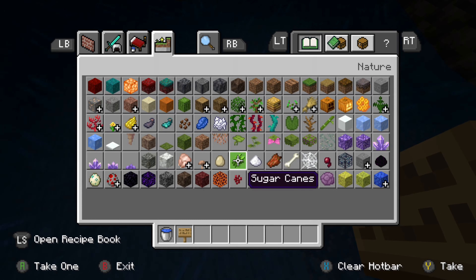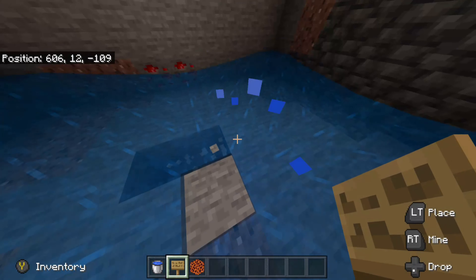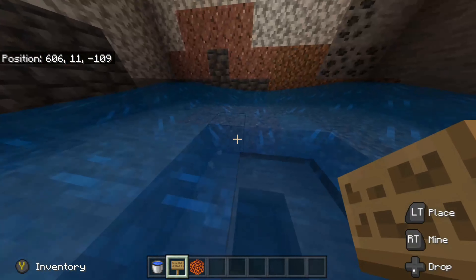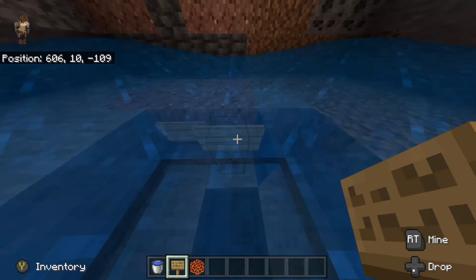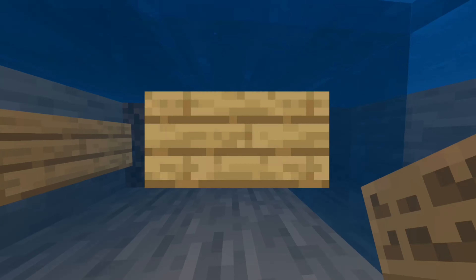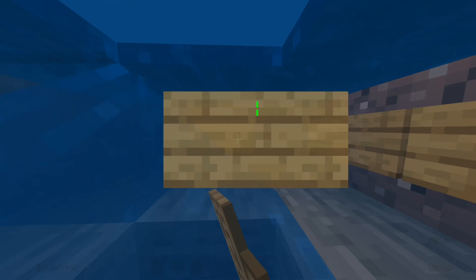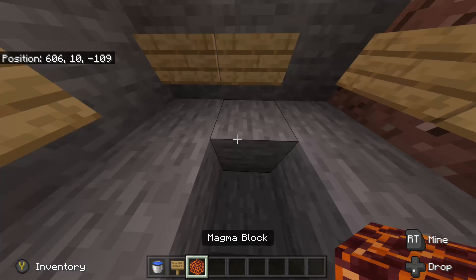Place the water bucket in each corner just like so, so everything flows into this one block in the middle. After that, get some signs — any type of sign works. You're also going to want a magma block. You can dig down as much as you want here, wherever you want them to spawn, but for the purpose of this video I'll just go one down. Place signs along all of these here so all the zombies end up over here and the water continues to flow.